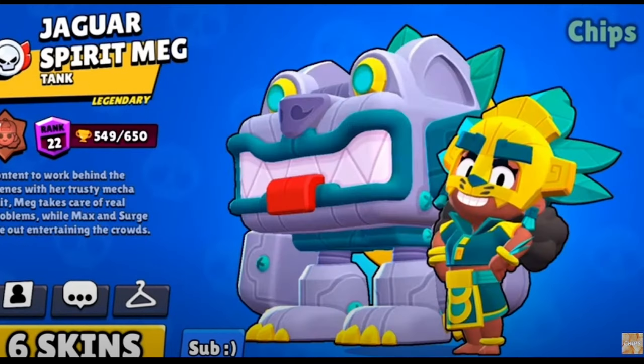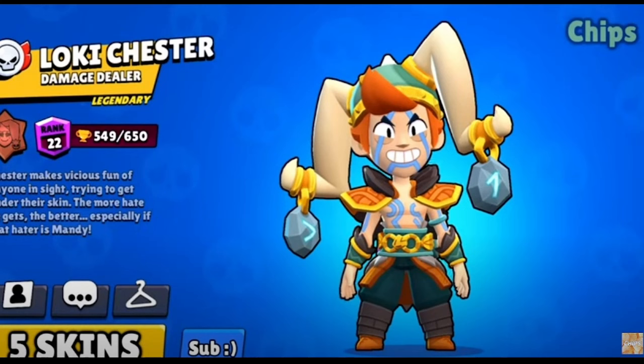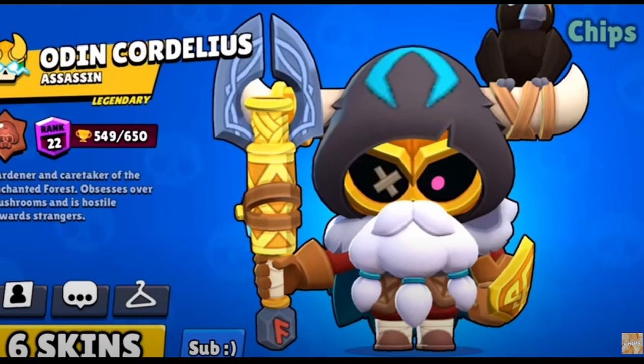All of Meg's skins are actually pretty good, but I'll have to give it to Jaguar Spear Meg for her amazing winning animation. Surge is a really hard one — he has so many good skins — but I'll give it to Surge Comp. If you disagree, he has a big banana — you can't compete with that. For Chester, I'll give it to Loki Chester — such a good skin. I'm definitely grinding ranked to get this skin. And finally, we have Cordelius with Odin Cordelius. I'm so excited to buy this skin — it's such a cool skin.